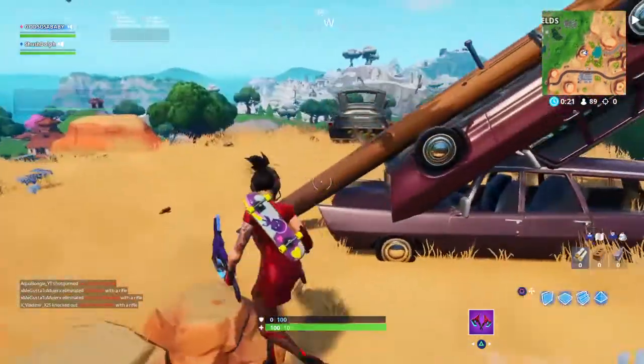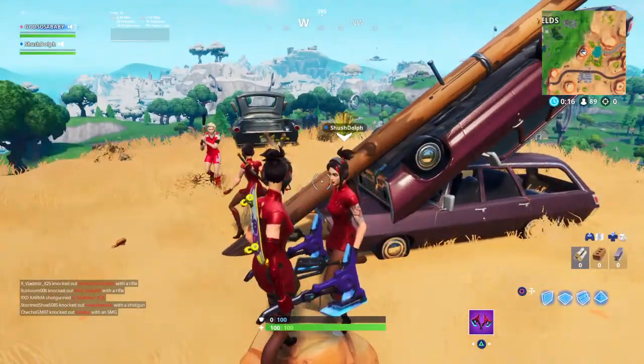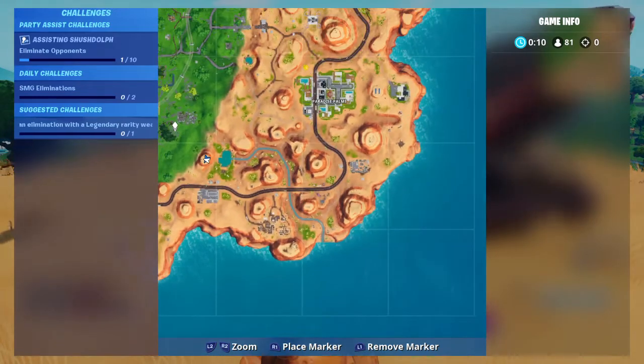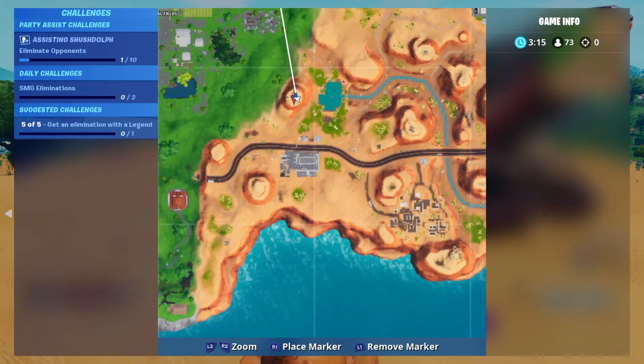It is located at the sundial. All you're gonna need is the Demi outfit and you are going to need to come right here to the sundial on the map. It is located on the right of Fatal Fields, in between Fatal Fields and Paradise Palms. All you guys are gonna need to do is wear the Demi outfit and come right here to the sundial. It's located right here on the mini-map.